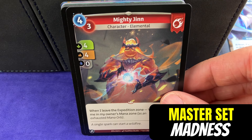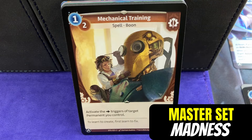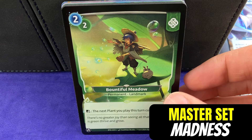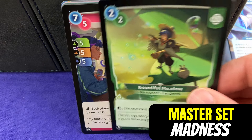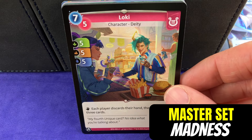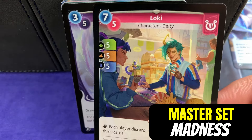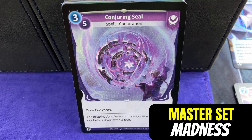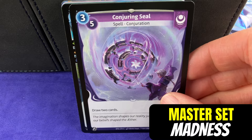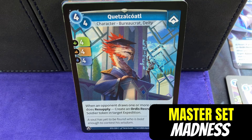And we have the Mighty Djinn. I'm loving the art in this game. I love the theme - the theme is more about exploration, not about destroying your opponent. As you play Altered, the goal is a race, not trying to kill anybody. Even though you still have Loki in the game. I love the theme. People in my family love it too. It's been fun to talk to people who aren't always super into TCGs - they've been excited about this one.